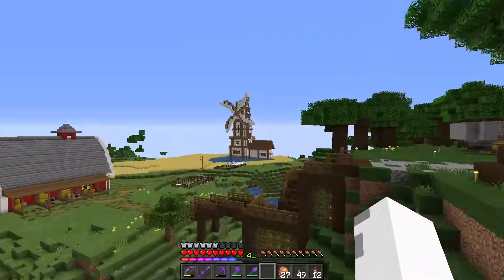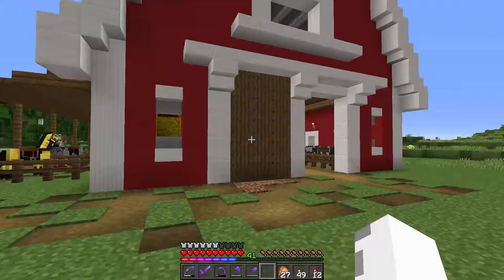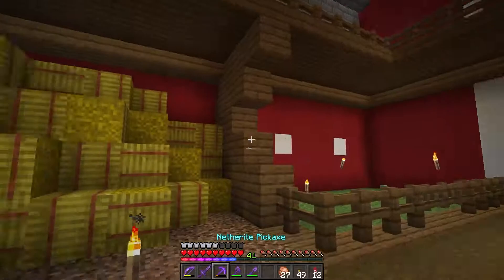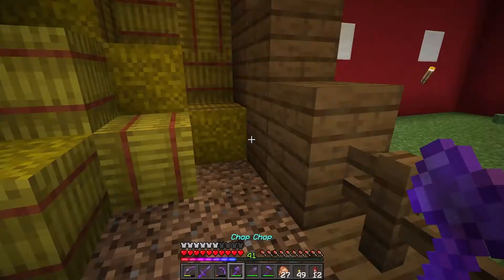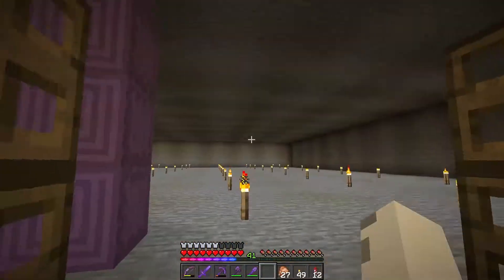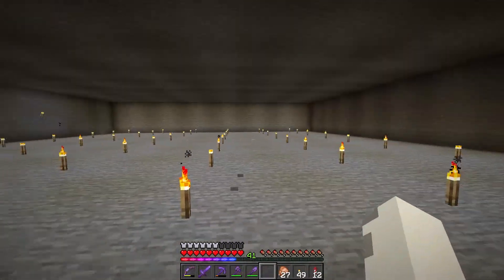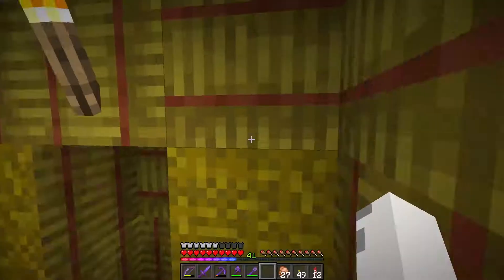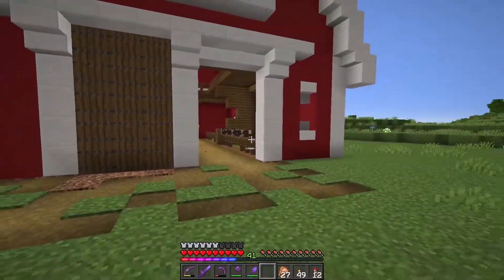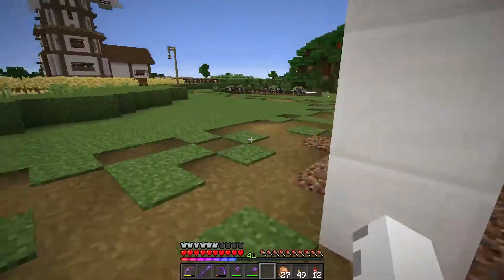Over to the farming area — this is where we started the tour off. If we come this way, we have a barn I built up. It looks kind of ordinary, this is a large hay bale stack, but if we take out my netherite hoe and hoe that piece of land, we're in a secret area. I haven't done anything here yet — I was thinking of putting some other farms down here. I don't like to make efficient farms out in the open because I just don't think they look that good. I always try to hide them underground.